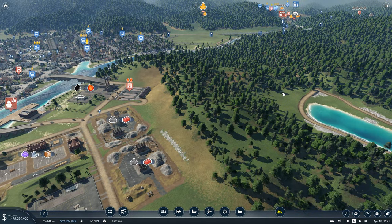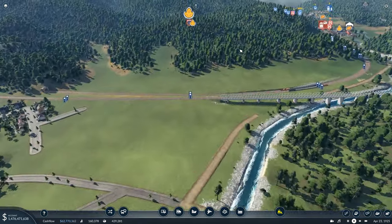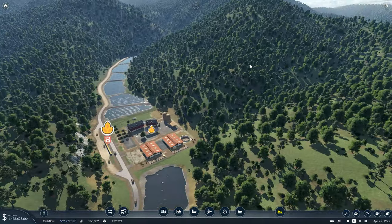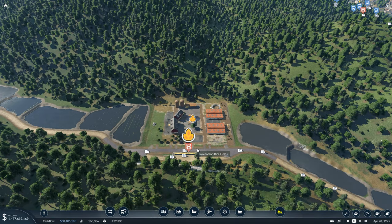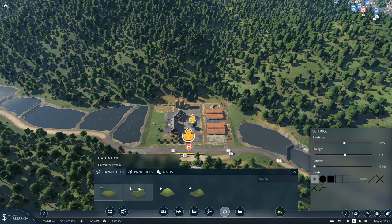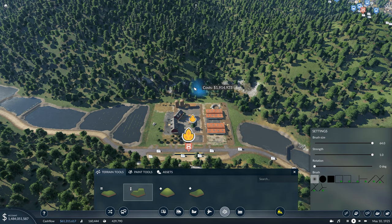To get all this done we're going to need to do some extensive terraforming. The first one we're going to focus on is the rice field up in the hillside above Iwanomori. If we head on over there we can see there is absolutely no place to put down a cargo station - hence why we had to go for a road truck station when we first started out. However, we now have - let's be honest - infinite money at this point, so we can afford very expensive, extensive terraforming to make room for a cargo station.